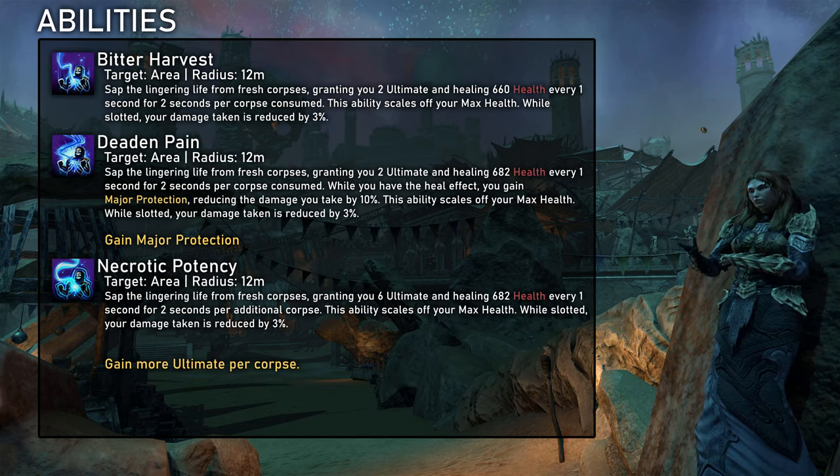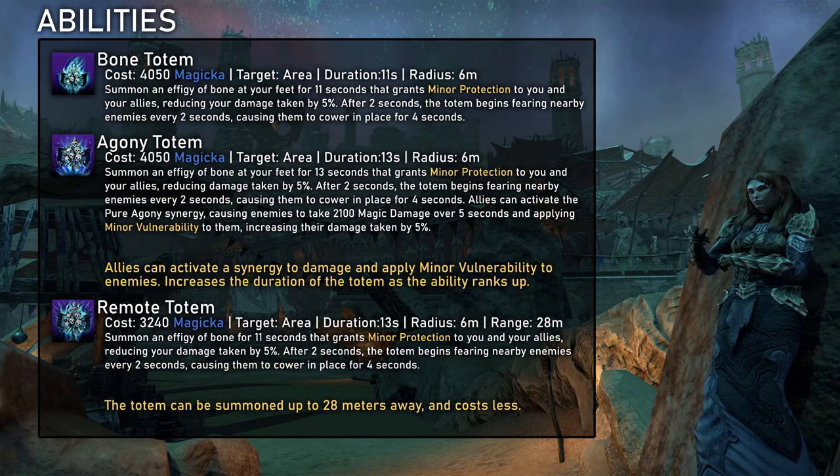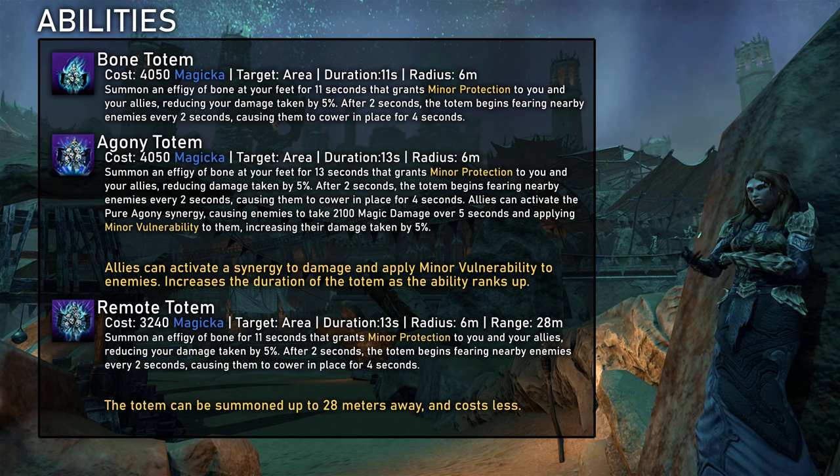Bitter Harvest, specifically the Necrotic Potency morph, is absolutely amazing. We consume corpses to generate 6 ultimate for each one. The amount of ultimate we can generate with this is just ridiculous, making Necrotic Potency a must-have skill whenever there is a large number of corpses — so basically every trash fight, but also some bosses with a large number of adds. Bone Totem creates a totem that gives minor protection to 6 players and fears enemies. The protection is quite nice and there are certainly static fights with high incoming damage where this is useful. The fear however is somewhere between useless and annoying, as it can prevent tanks from properly stacking enemies. Agony Totem is generally the more useful morph, as the synergy is pretty good with decent damage and AoE minor vulnerability.